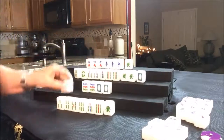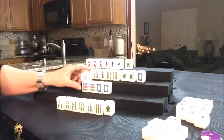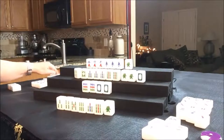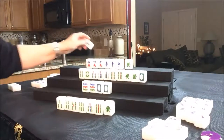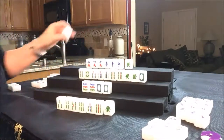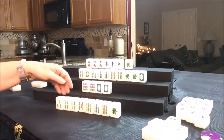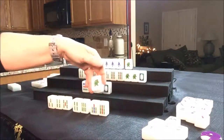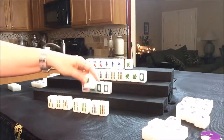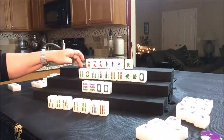Drawing for East — six dot, discard. Drawing for South — they drew a North, discard. Drawing for North — two dot, discard. Drawing for East — they got a four Bam. So here we have three, four, five, four, six, seven, eight. Let's throw the green dragon. They're close to being ready on an all-one-suit hand. We're going to throw the green dragon — and that is Mahjong for North! The green dragon is their pair right there.